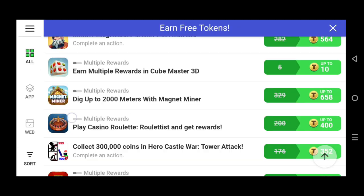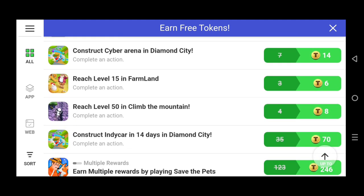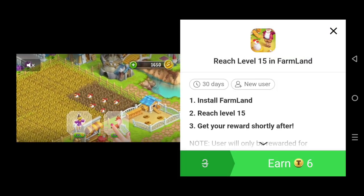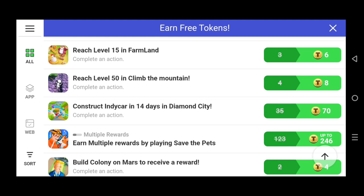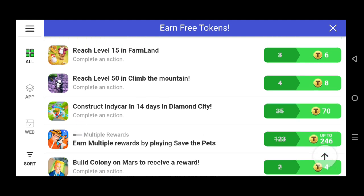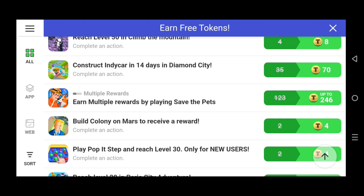If you don't understand the instructions, don't do the task because your hard work may not pay off. There are many token options, but some tasks take a lot of time and give very little reward. You have to understand which tasks are realistic. The bigger offers are very good — I've seen friends get 500 or even 600 tokens from them.